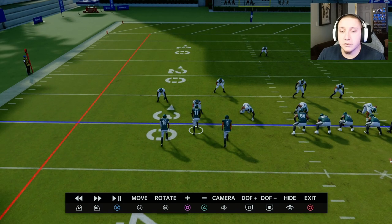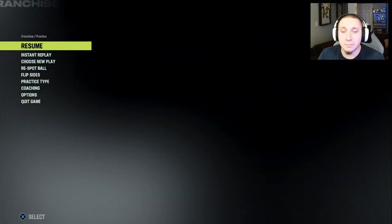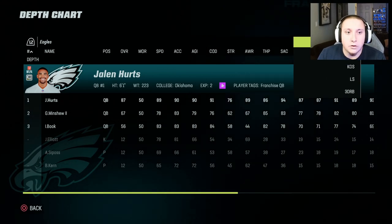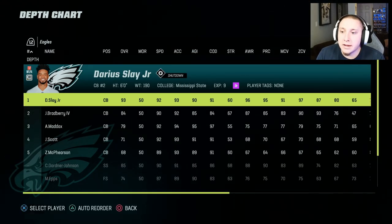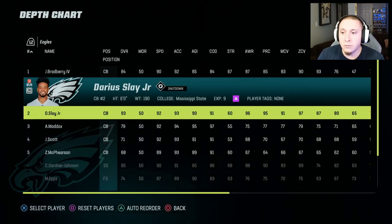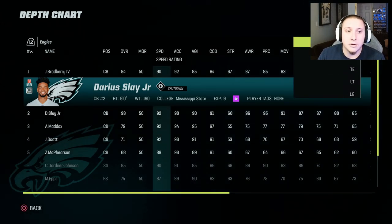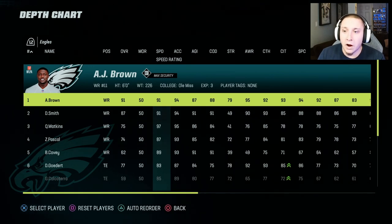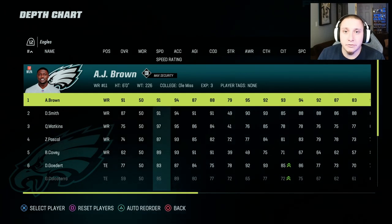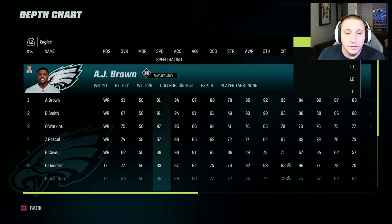Now we know we need to flip our corners to get the best matchup possible. Heading back to our depth chart with this new understanding, we can put our best corner in the number two spot to eliminate a top wide receiver. If there's a tier-one player like AJ Brown that you want your best guy covering as often as possible, that is your best case scenario.